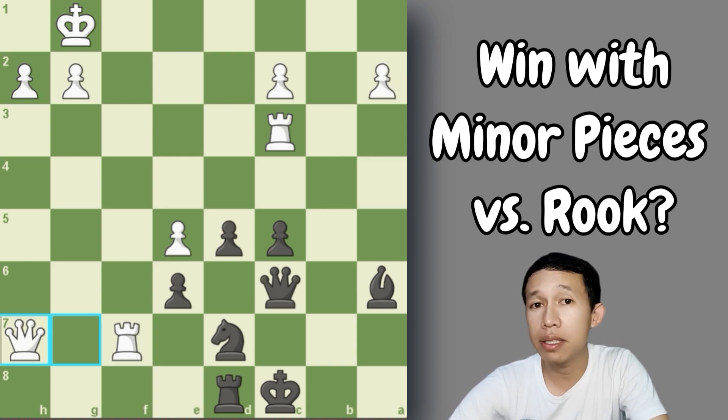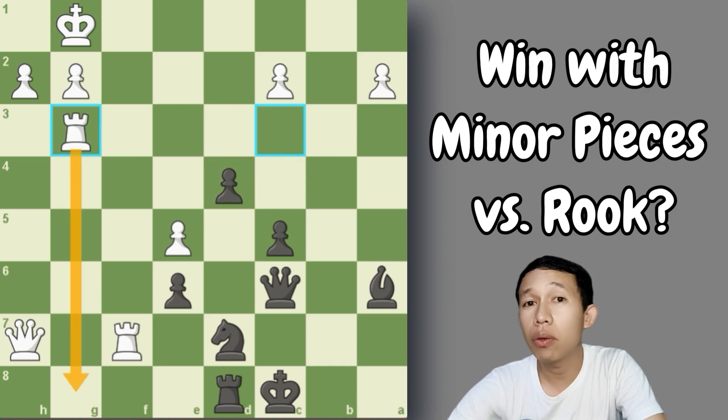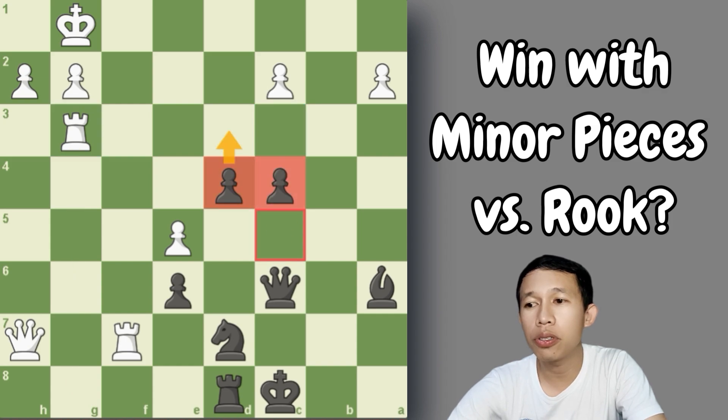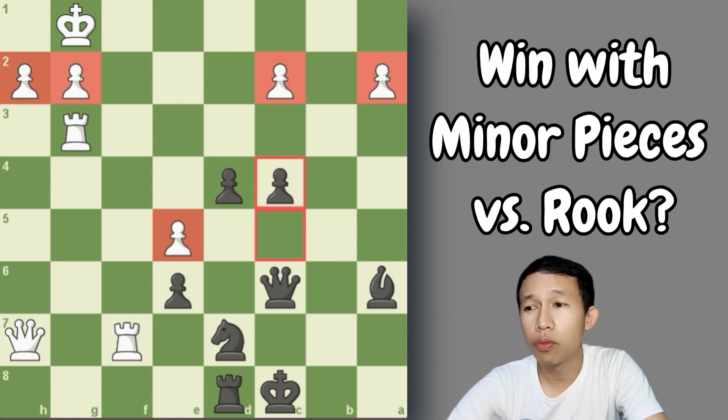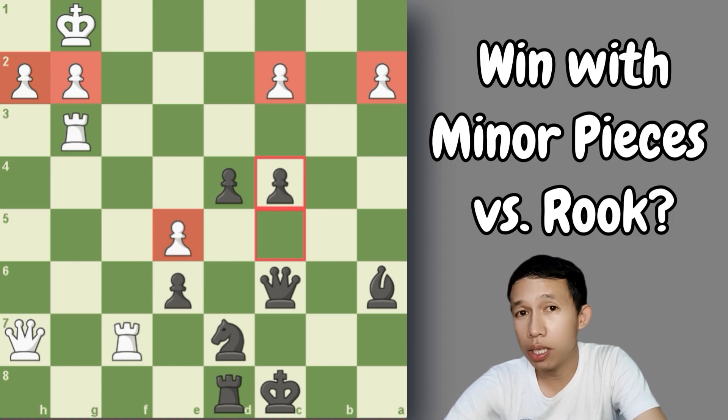Rook to g3, maybe to attack on that file. Black rolls the pawn to c4 — these two pawns are very powerful. White would have difficulty in this kind of position. The king on c8 is very safe while white's pieces have weak pawns. How many pawn islands does white have? He has four pawn islands total. And that is bad in strategy — always avoid as many pawn islands on the board. The more pawn islands you have, the more chances of losing your game.